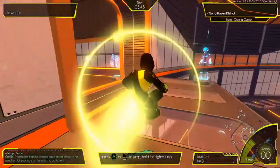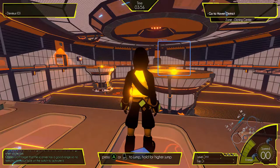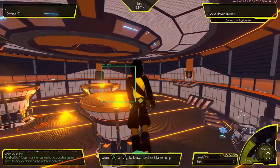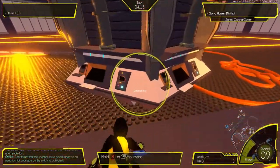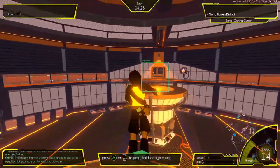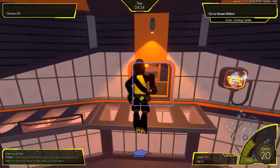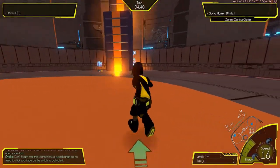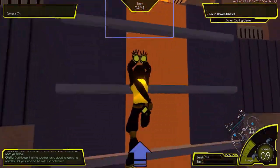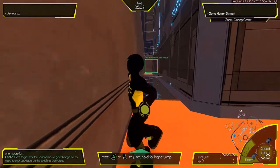Right trigger to jump — not sure that's quite accurate. Let's see what's going on. Straight trigger! I'll just use the old-fashioned A button. There we go. Some extra stuff — I think there are secrets here as well.